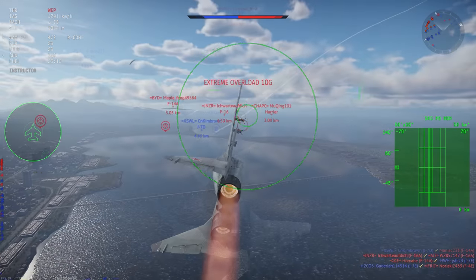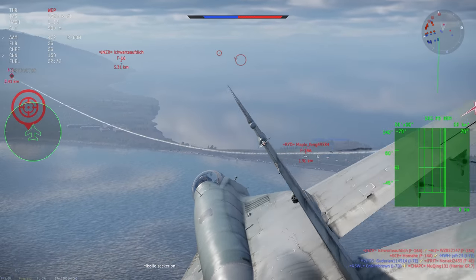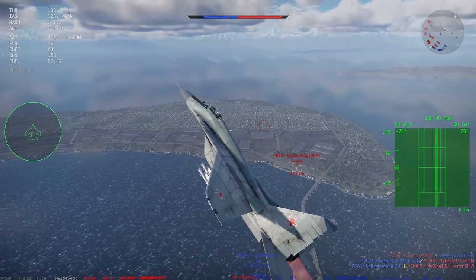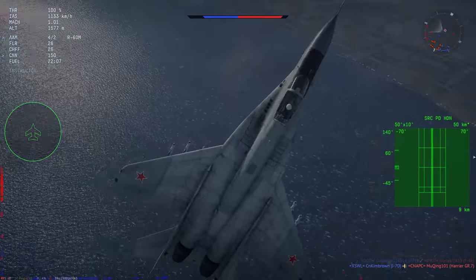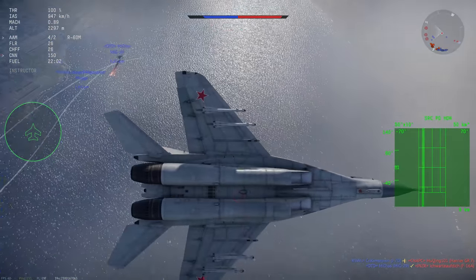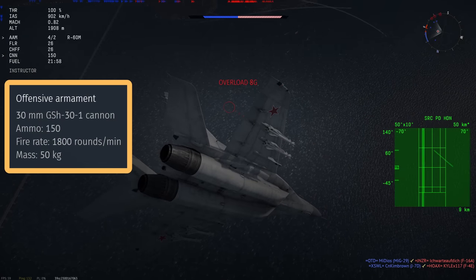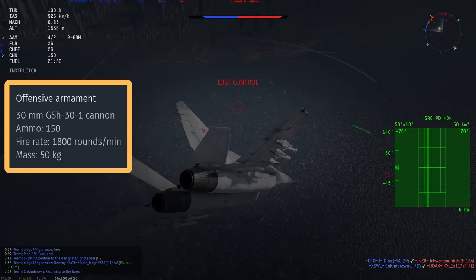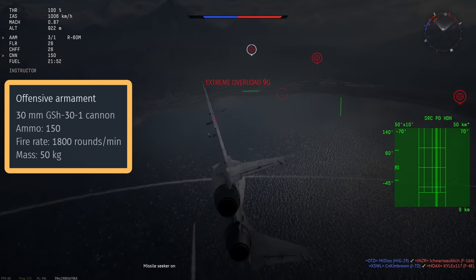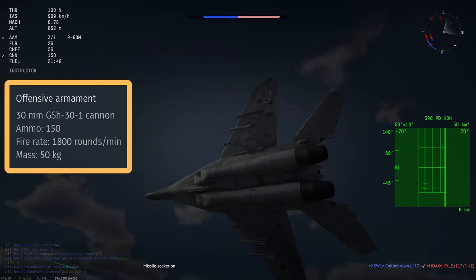Moving on to the main firepower of this plane — and I do apologise if my voice is starting to break — the MiG-29 is fitted with the 30mm GSH-30-1, which has a very high fire rate with only 150 rounds of ammunition. You can tap-fire this gun pretty effectively though, so those 150 rounds can be made to go quite a long way.